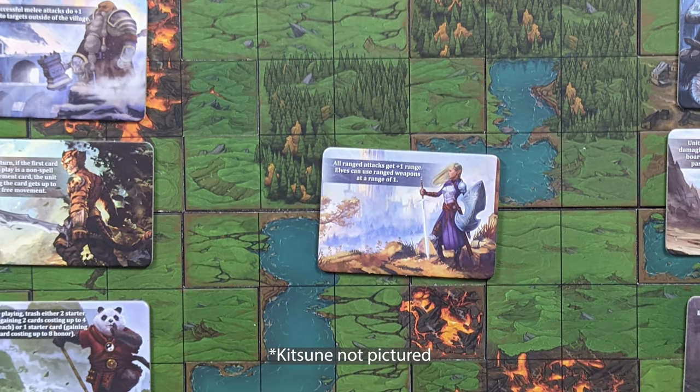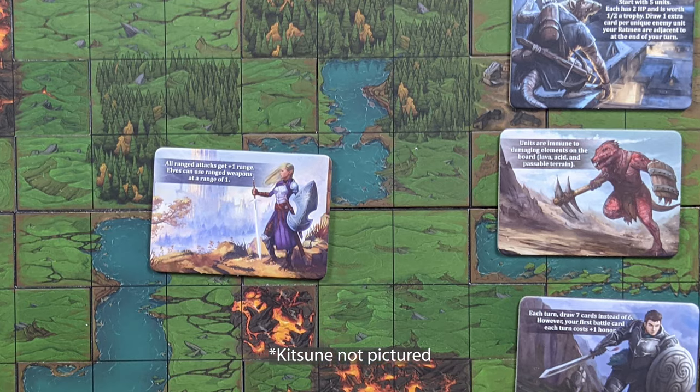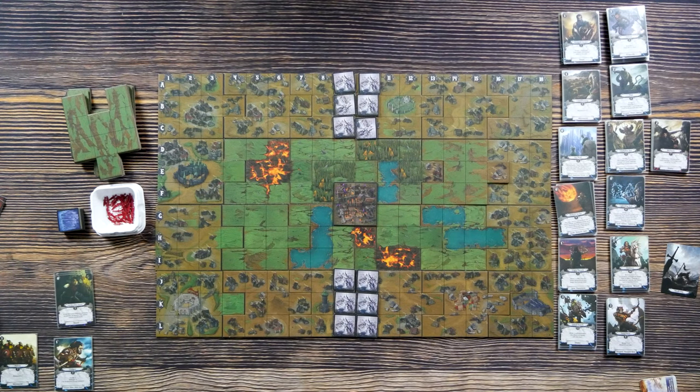Now that we have our board, let's choose our starting player and races. The player who most recently lit something on fire gets to go first — so let the Pyromancer of your group start. The starting player then selects the race they would like to be, and then continuing counterclockwise, each player selects their race. The last player to pick their race gets to select their starting area.